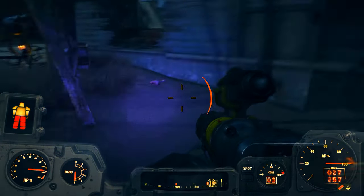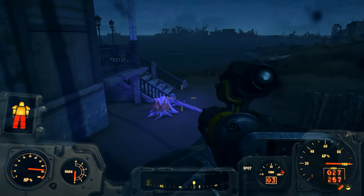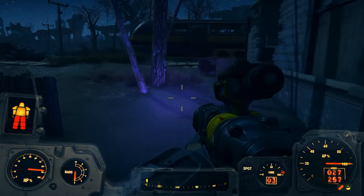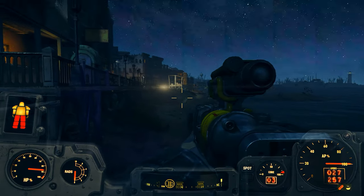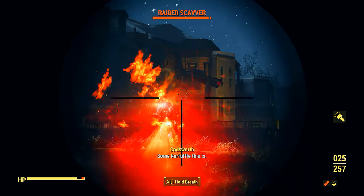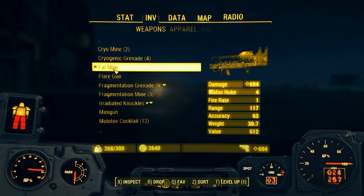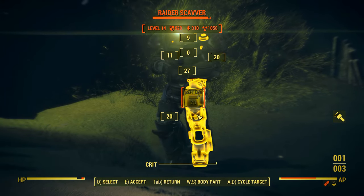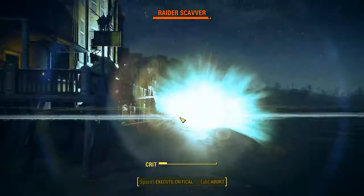Of course, I'm stuck on terrain - wouldn't be Fallout 4 without getting stuck on everything. We're getting attacked by mirelurks and it looks like we're walking right into a raider nest. There's somebody with some serious armor over there. Since this is not a survival mode character, we can just take him out with the Fat Man. Nothing like a big explosion at the beginning of a video!